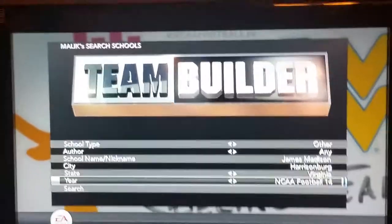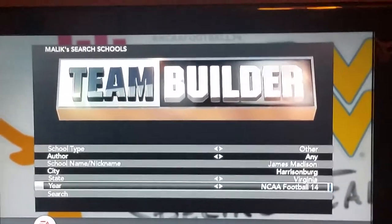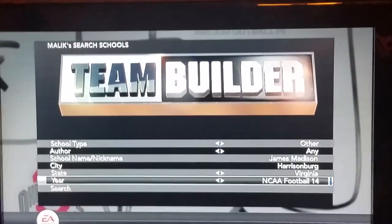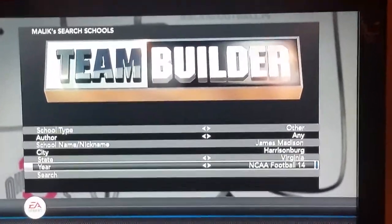What's going on college football fans, Pierre Moss back at you with another team builder video on NCAA 14. This time we're gonna download the 2017 James Madison Dukes, the defending FCS national champions.